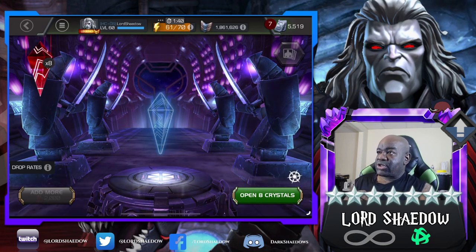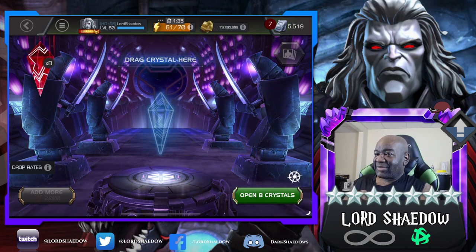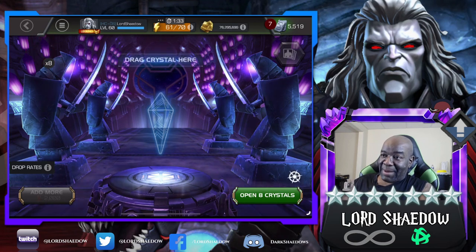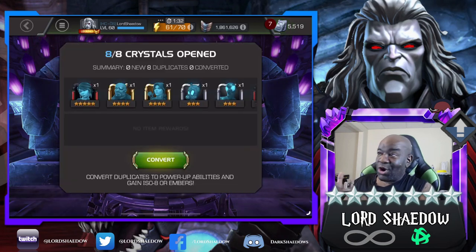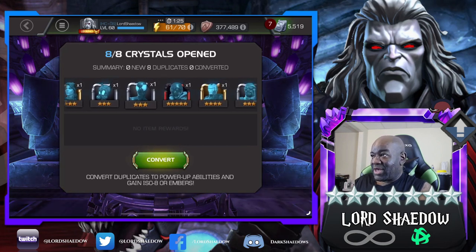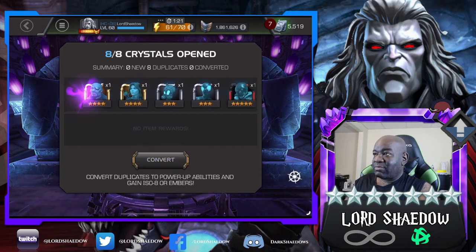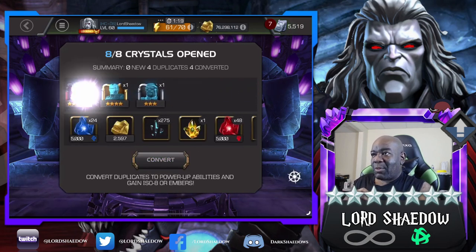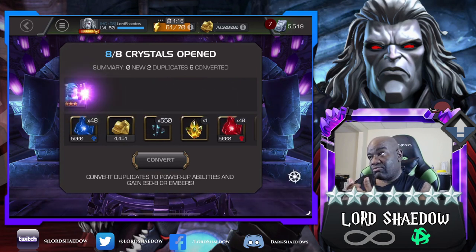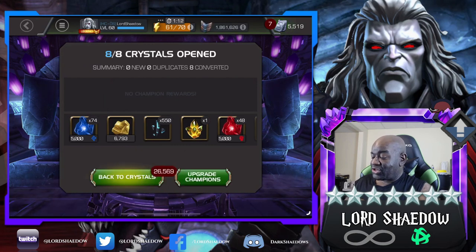All right, let's go — pop pop pop pop pop! No new champions, but we did get some five-stars, which gives me six-star shards. Look at them — three-stars in there, boo. But I'll take the six-star shards because they let me open up more six-stars, which gives me seven-star shards.